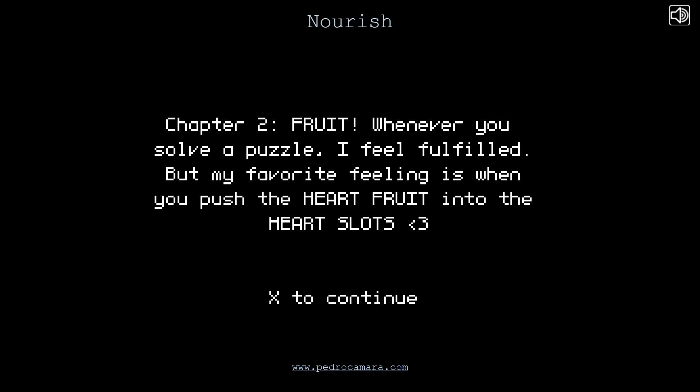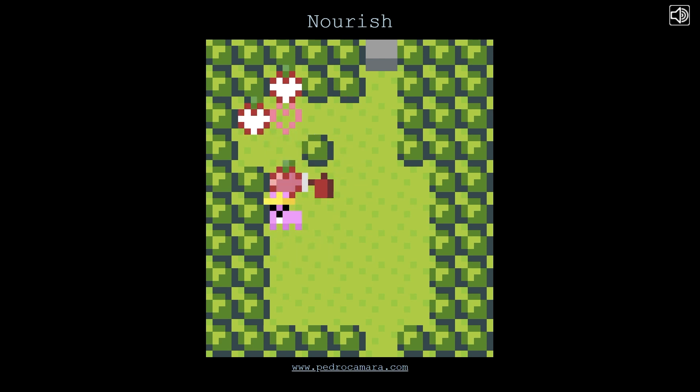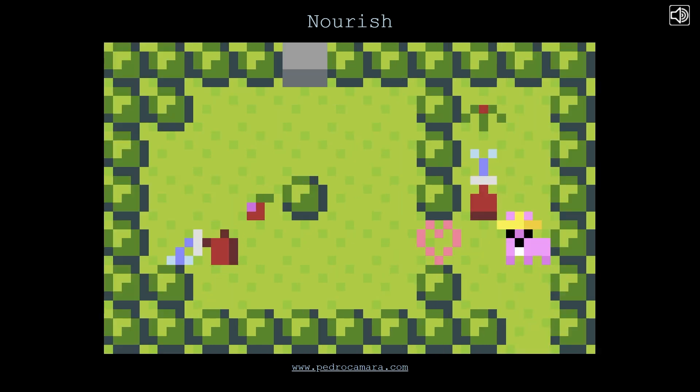Chapter 2: Fruit. 'Whenever you solve a puzzle, I feel fulfilled. But my favourite feeling is when you push the heart fruit into the heart slots.' I have to wash it - okay, this is getting very similar to something I was thinking about recently. Damn, now I need to come up with another idea, because it's going to look like a rip-off of this. I can just push them all in separately. Undo back to the solved state - go to the next level. Very neat.